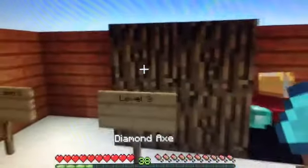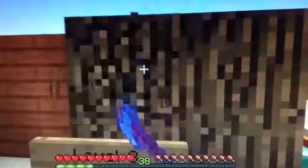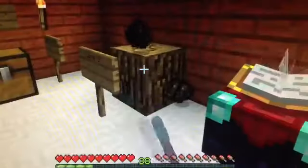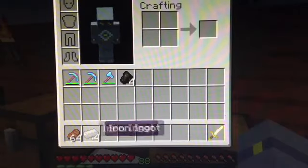Now, this is what I was talking about with the wood. Level 1 and 2 go for ore, and level 3 goes for this. If you get Automatic Smelting 3 on an axe, you can actually smelt wood and automatically get charcoal. Look — you break it, and you get charcoal. That is so cool. I love that. That's a great one.